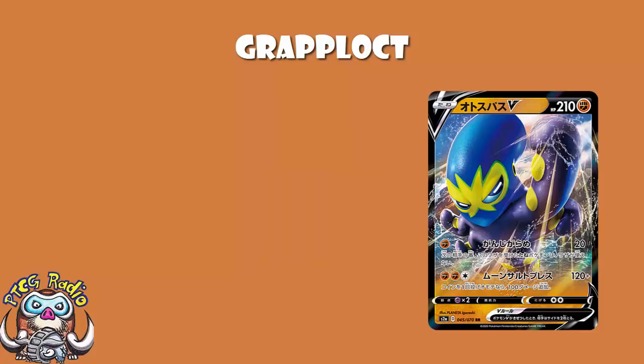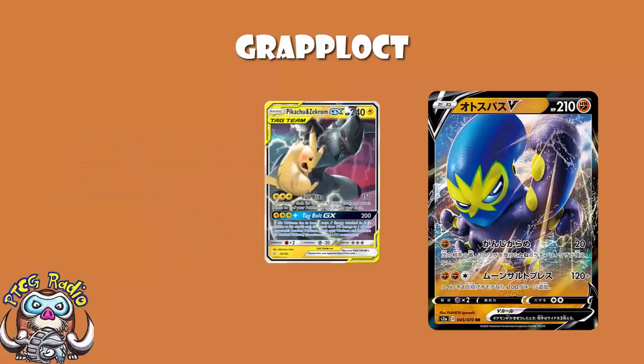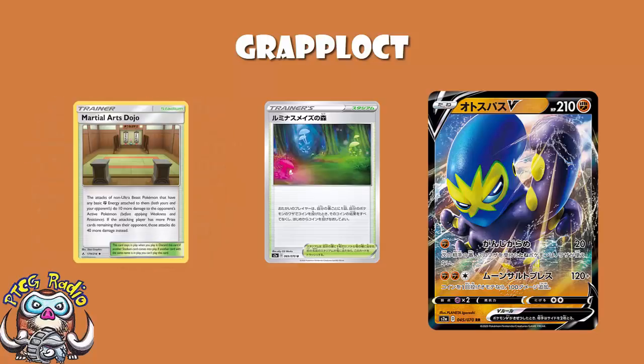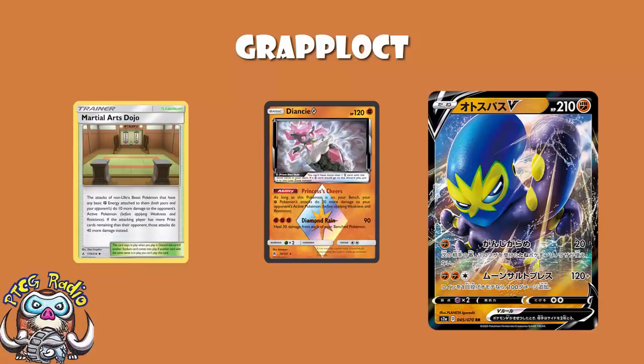As for the second attack, two fighting, one colorless energy, 120 damage — flip a coin, if heads it does 100 more damage. The good news is we've got a bunch of tricks for this. The 120 damage, even if you flip tails, is enough to get a Pikachu and Zekrom, enough to get a Dedenne, enough to get most basic single-prize Pokémon. But then we've just got Glimwood Tangle, and Glimwood Tangle lets you reflip. So now instead of having a 50% chance of getting heads, you've got a 75% chance of getting heads. Though obviously it is a stadium and it is one stadium at a time, so if you're playing Glimwood Tangle to get the extra chance of flipping heads, that means you're not playing Martial Arts Dojo to do the extra damage. You have been warned. But then you're up at 220 damage, 240 with Diancy Prism Star. But if you're using this attack, you're probably not using Martial Arts Dojo.